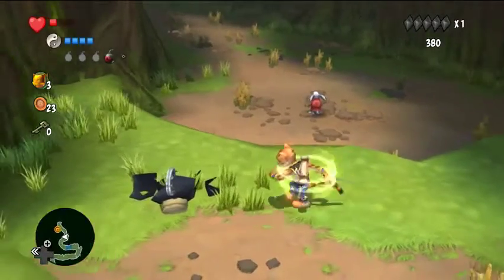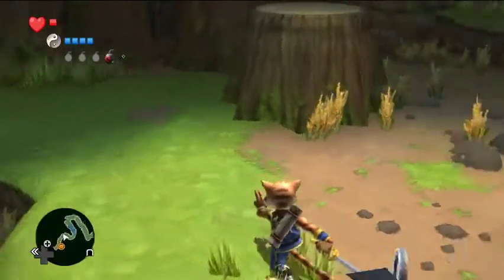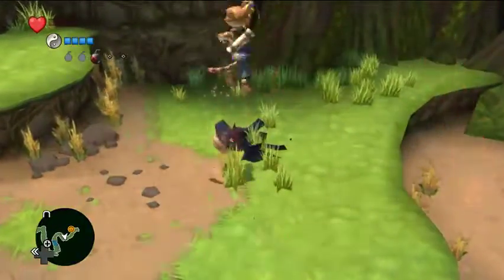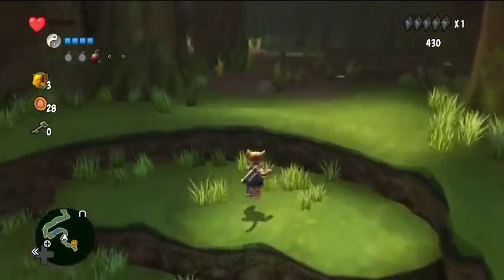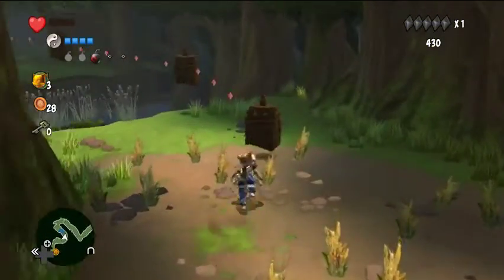Line up Zombie K by having your sword out, put the tip of it in the item, drop a bomb, and it'll pick up the item with this death animation. Now you have Zombie K.